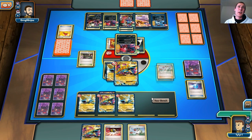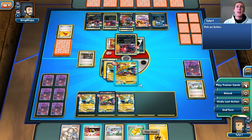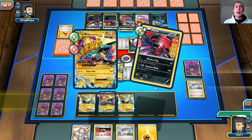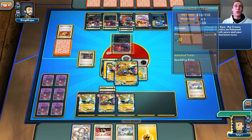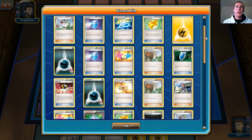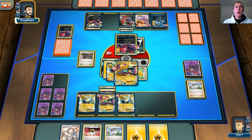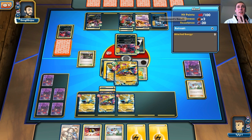I'll put the Sparkling Robe on here just in case, then attack and put two energy on the bench. Too bad I didn't get that Lysandre. I'm going to put these energies on this Mega Manectric so we can have that Mega Manectric Max Potion cycling going on — it's going to be glorious. I do have two Max Potions in my discard pile and a lot of things in the discard pile actually. More energy though, which is good. There's the Mewtwo starting to get powered up, and I have some damage on the Absol.